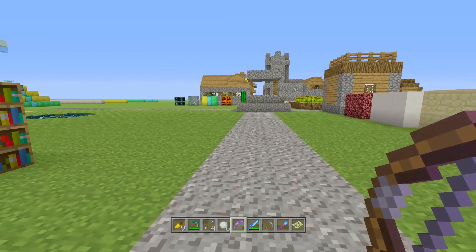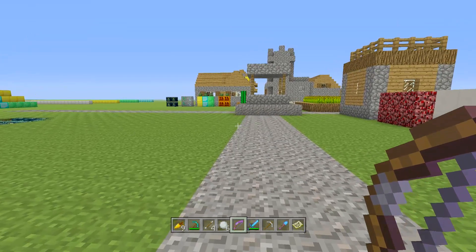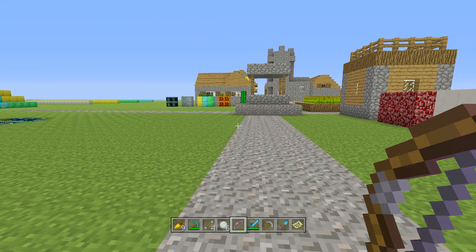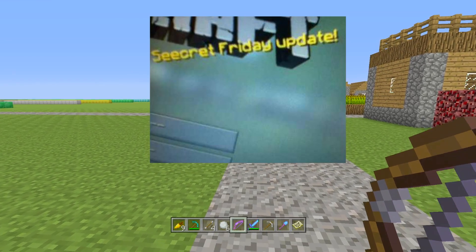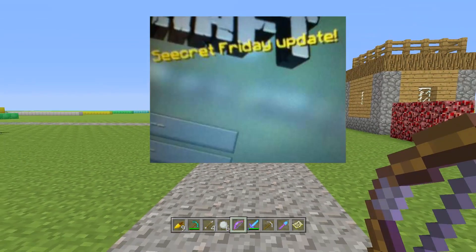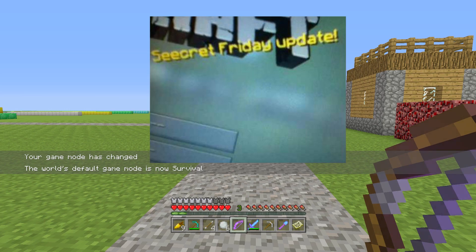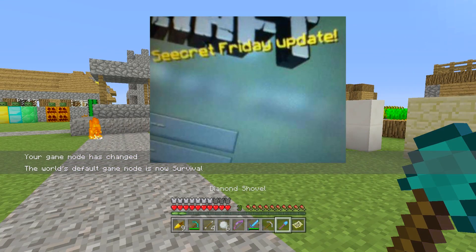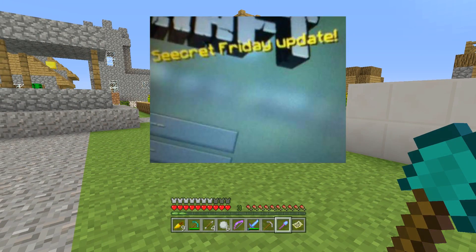Moving on, we have the secret Friday update. This is one I get no end of tweets about because people think it's the first time it's come up. On the menu screen for Minecraft it will actually say 'secret Friday update,' and lots of people say there must be a secret update coming to console. This is not true. There used to be secret Friday updates and they're a big part of Minecraft culture, especially on PC. It's never been true for console because weekly updates just aren't possible due to certifications. A secret Friday update is unfortunately very unlikely.